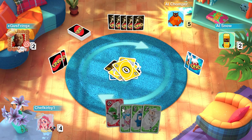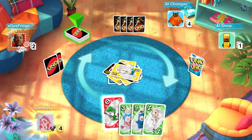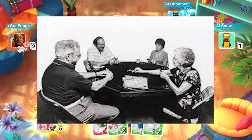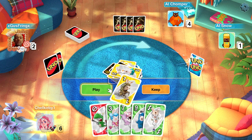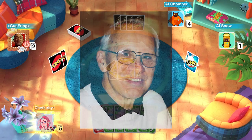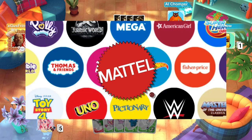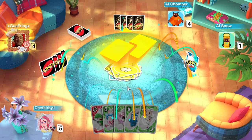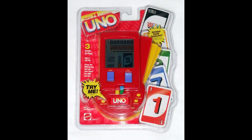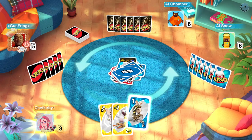Uno in the form we know it today was developed in 1971 by Merle Robbins. It was derived from Crazy 8s and follows similar gameplay. He originally played it with friends and family until others wanted to play more, so he sold it at his barbershop and to other local businesses. Eventually it was sold to Robert Tezik. Later in 1992, International Games Incorporated became a part of the Mattel family of companies. The game has seen many electronic versions adapted from it, ranging from standalone handhelds to all major consoles of the past generation.